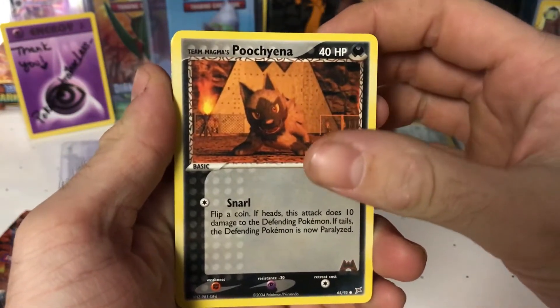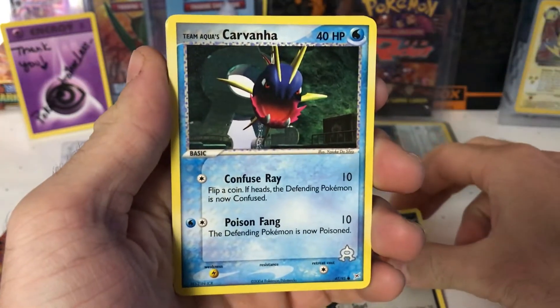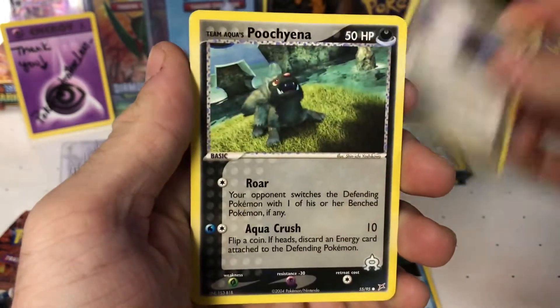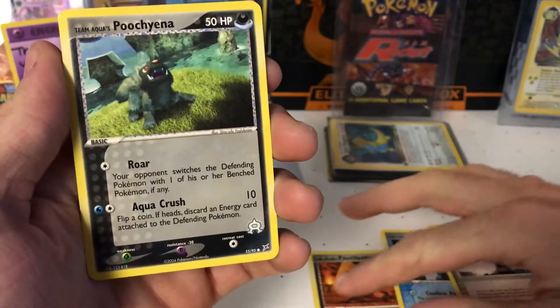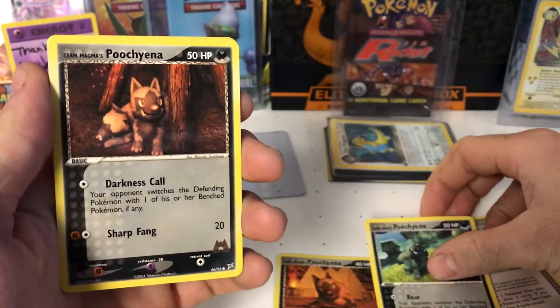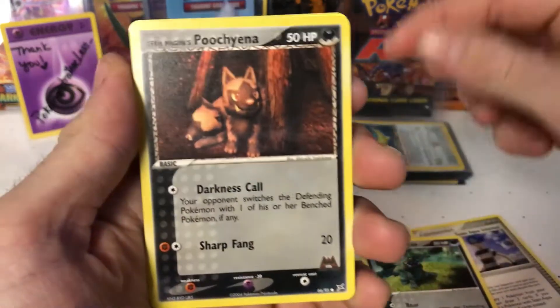Team Magma's Puchana. We got a Team Aqua's Carvana. We have a Team Aqua Schemer. We have another Team Aqua's Puchana - oh, it's a different card. And we have three of them already.